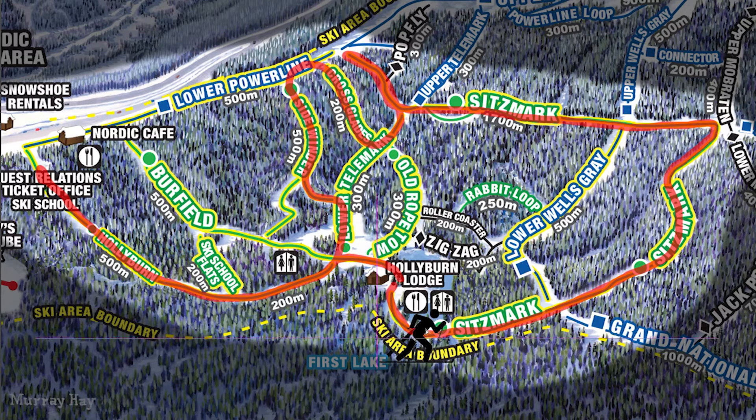We'll start here from Hollyburn Lodge and we'll go up Sitzmark, up the hill and we'll turn around. You'll go straight ahead here — remember there's an island here, you double back on yourself, that's key. So you're coming back through there.